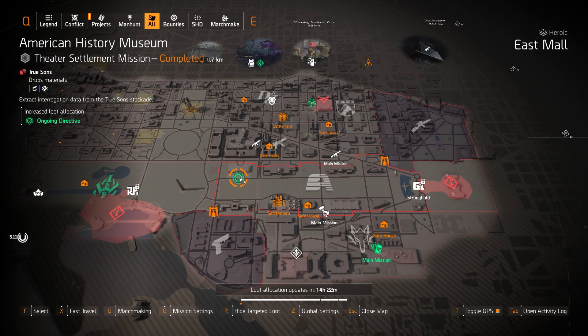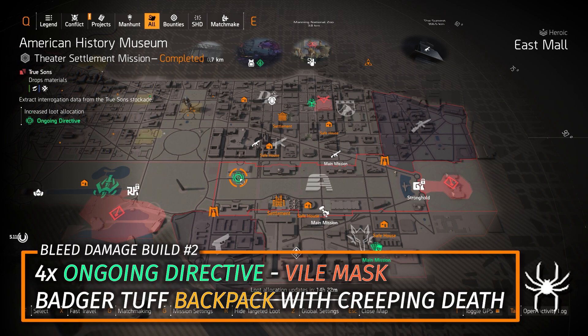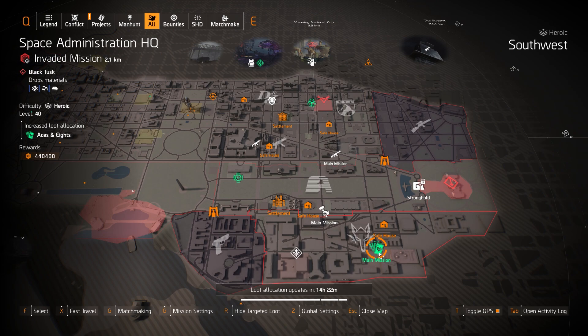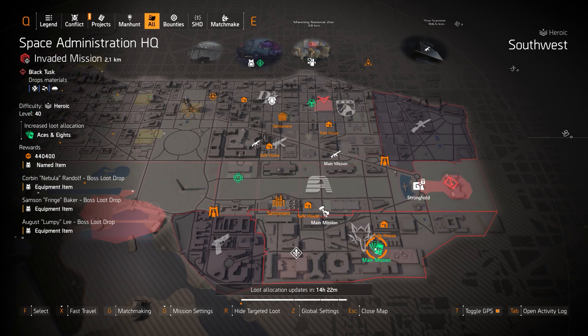For the second bleed build, I'd recommend four pieces Ongoing Directive, Badger Tough Backpack with Creeping Death Talon, and the Vile Mask. And then lastly, we got Aces and Eights at Space Administration — three pieces of Aces and Eights, two pieces of Eralda holding, one being a backpack. You could put Composure or Vigilance on one of them, then run the Chainkiller chest piece with Perfect Headhunter. My primary MMR recommendation is the Mantis, secondary would be an Ekim's Longstick with Perfect Ranger — that's 20 million a headshot easy.